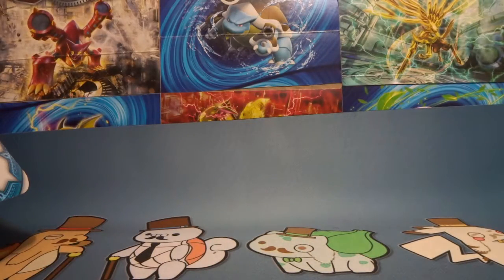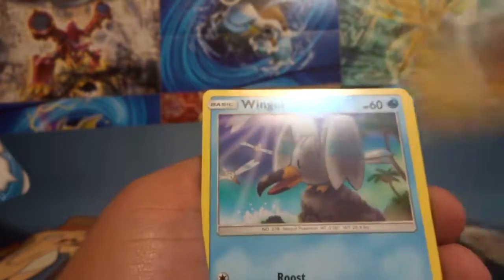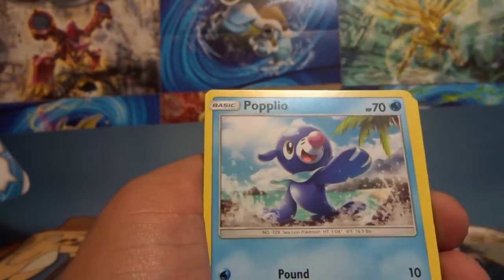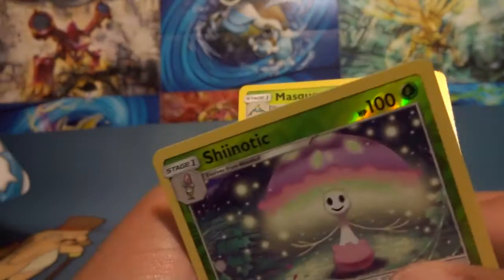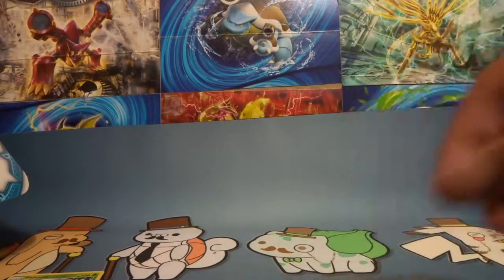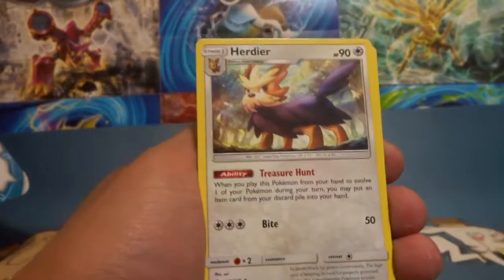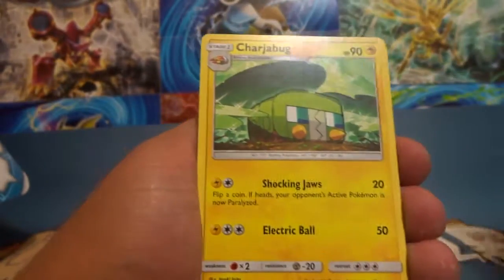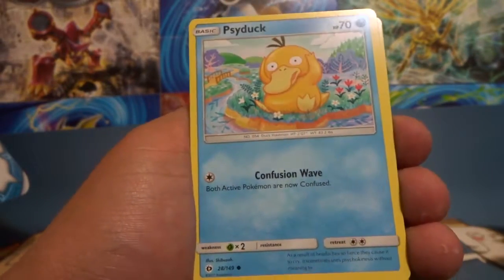I really enjoy opening these packs and hopefully you guys enjoy watching. This set gives you energy inside — great ball, Dartrix, Wingle, Snuffle, Popplio, Zubat, a reverse of this mushroom guy. We're not getting great pulls so far, hopefully this booster box changes that.